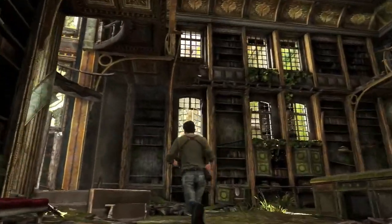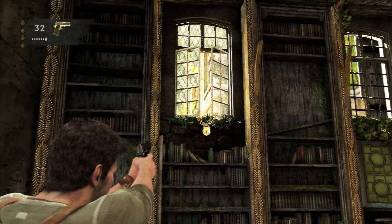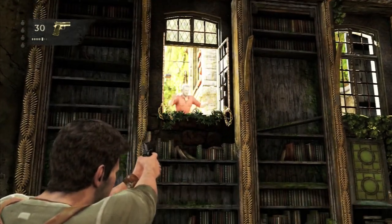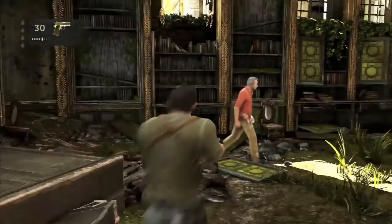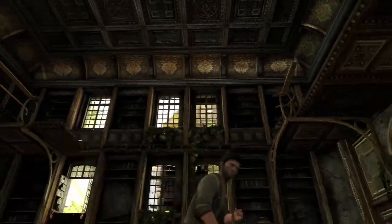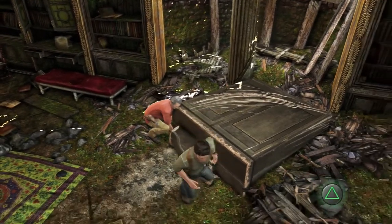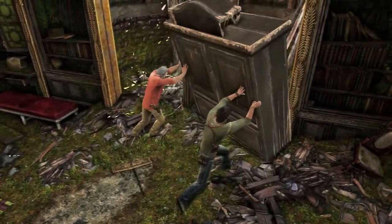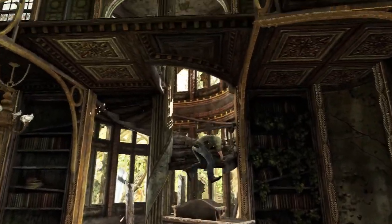Alright, back up. I'll shoot the lock off. "Make sure that's the only thing you shoot off." I said lock. So we basically just shot a window for no reason, and the other shot we took was to help Sully. But here we're going to lift this thing up — and of course, guess who's going to be climbing. Classic Nathan Drake.